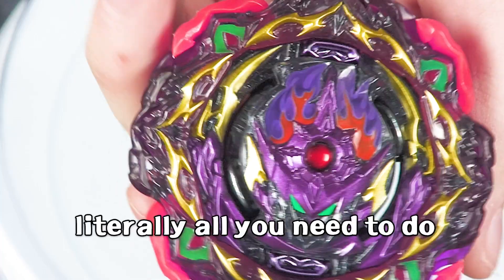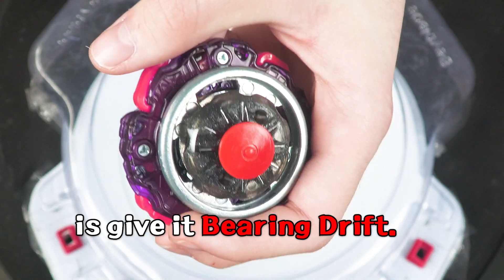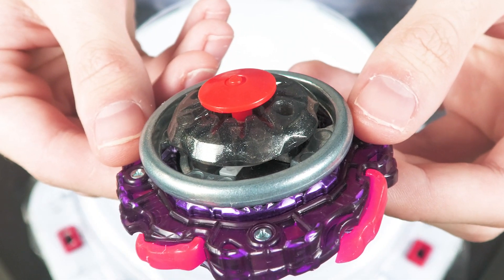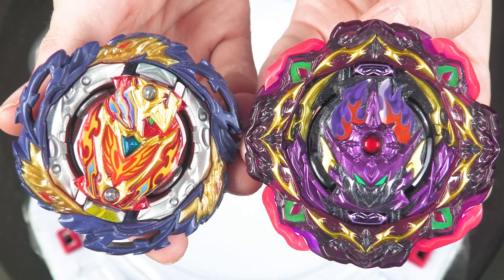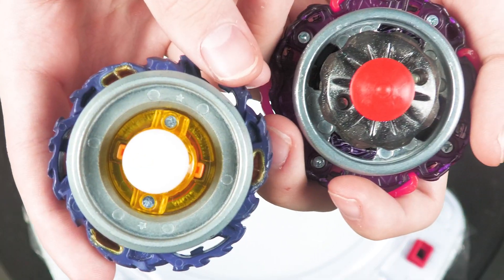Barricade Lucifer! Literally all you need to do is give it Bearing Drift. It's really just that optimal when going up against opposite spin stuff. We're going to have our dummy example here with Vanish Achilles on 9, Overbearing Dash.